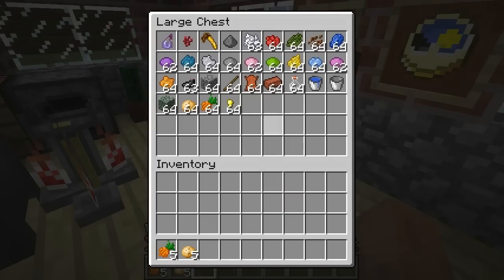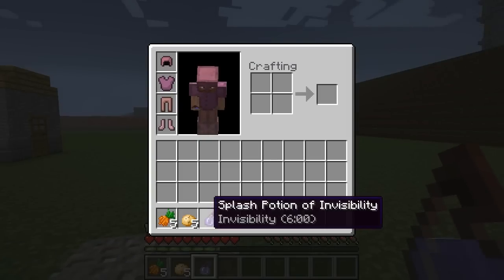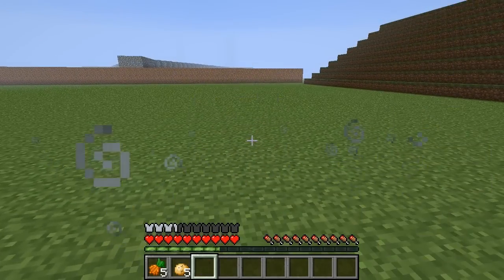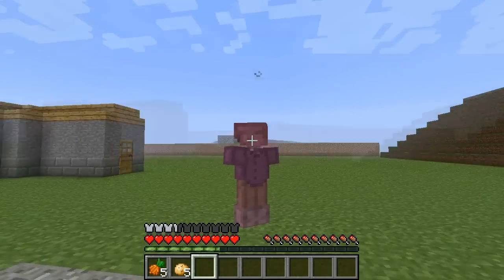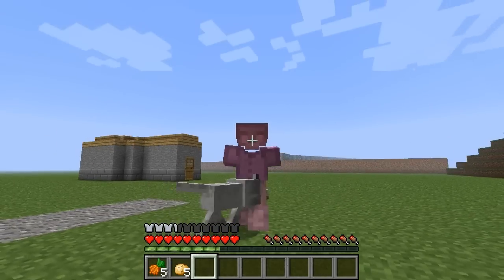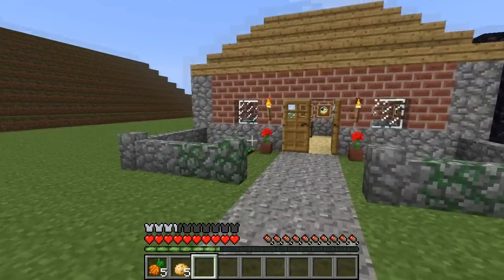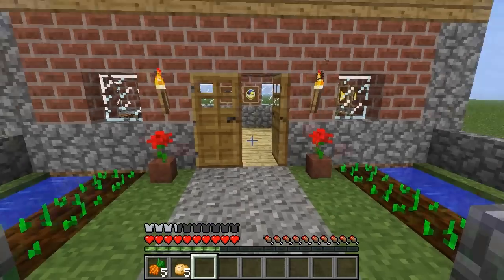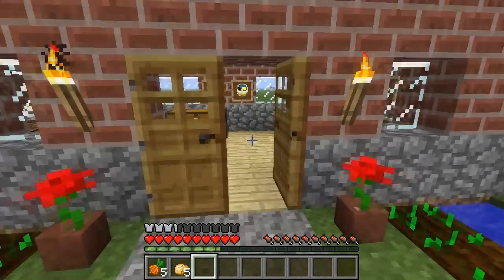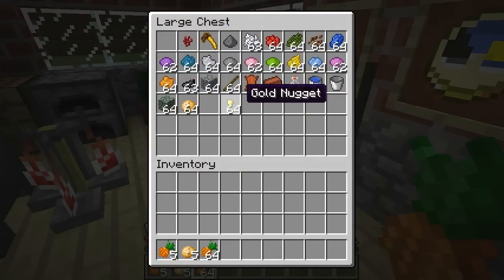We have two new potions. One is the Potion of Invisibility — let's try that out. And we're invisible, but our armor is not. It also hides the name tag if you were in multiplayer, but obviously it doesn't hide your armor. So make sure to be naked when you use such a potion.